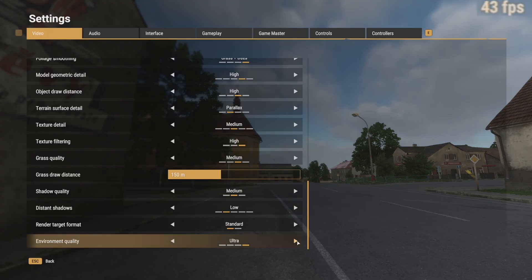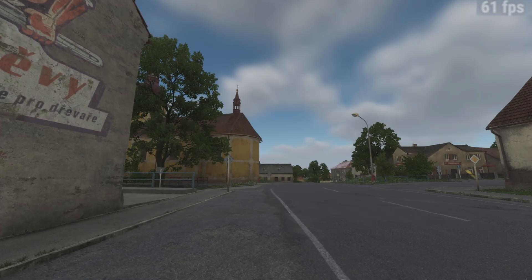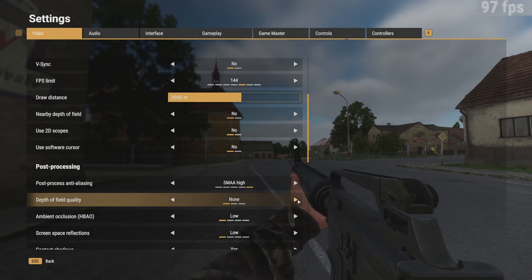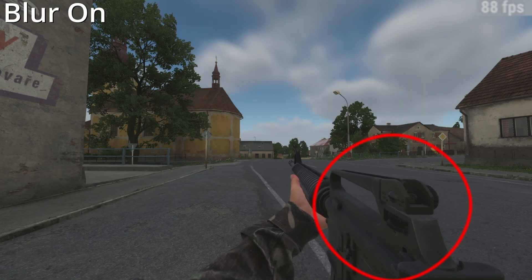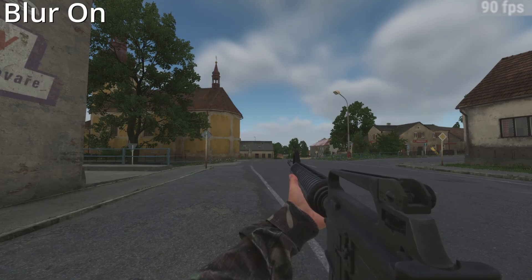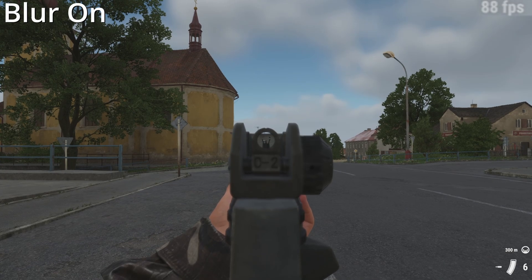Those two settings are the major options I would recommend to turn down, but another one I would throw in as I also see it as free FPS is the depth of field blur. This works with two different options in the settings: nearby depth of field, and then further down the list under post-processing, depth of field quality. This essentially gives you a blur on the rear sight of your weapon, and in my opinion it looks worse than with it turned off — and the beauty of that is it costs a few frames to even have the blur on, so I recommend turning this one off too.